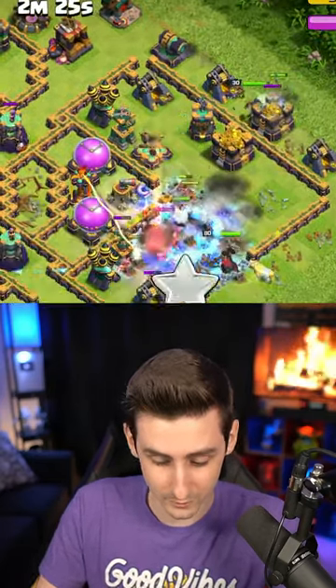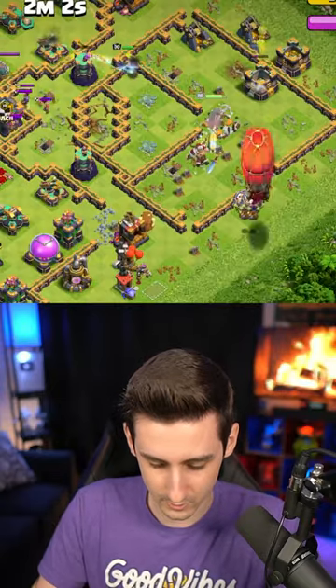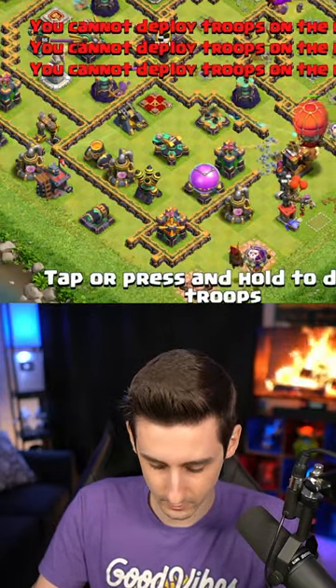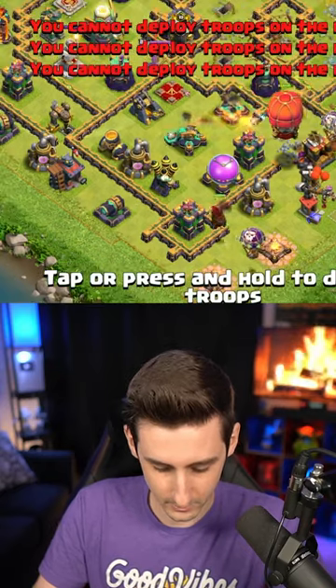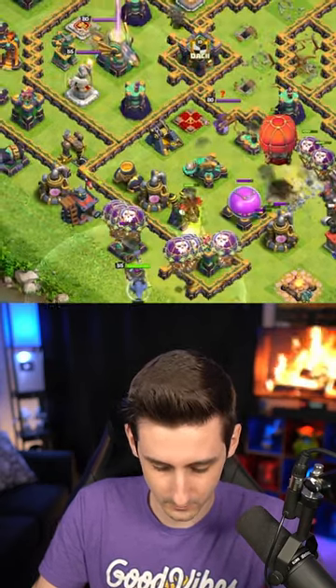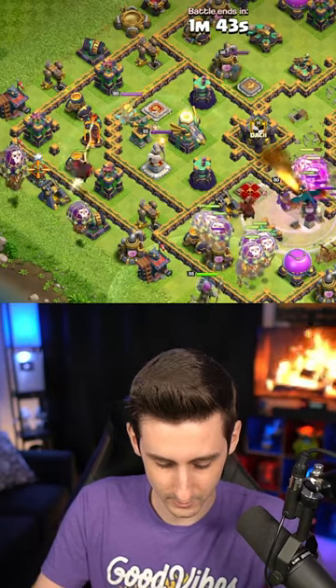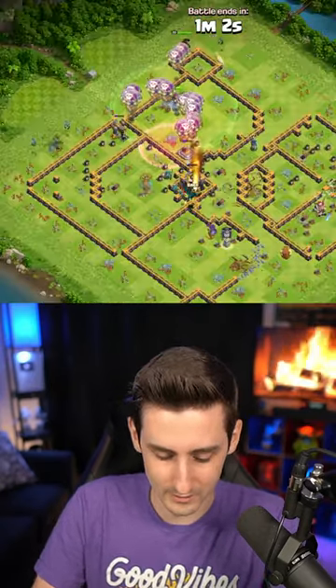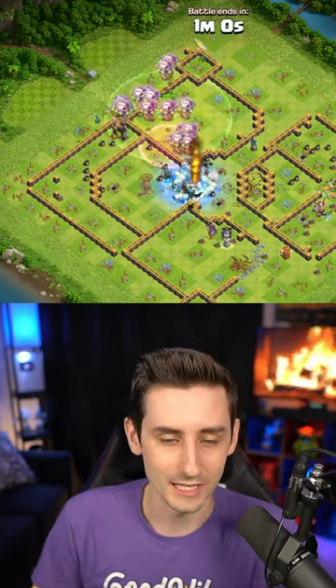There's a tornado trap as well. Let's go with a stone slammer over here, let's go with a hound, go the poison spell, more of this with the warden on air minions. Have a hound straight up over here, another hound through this tesla farm.